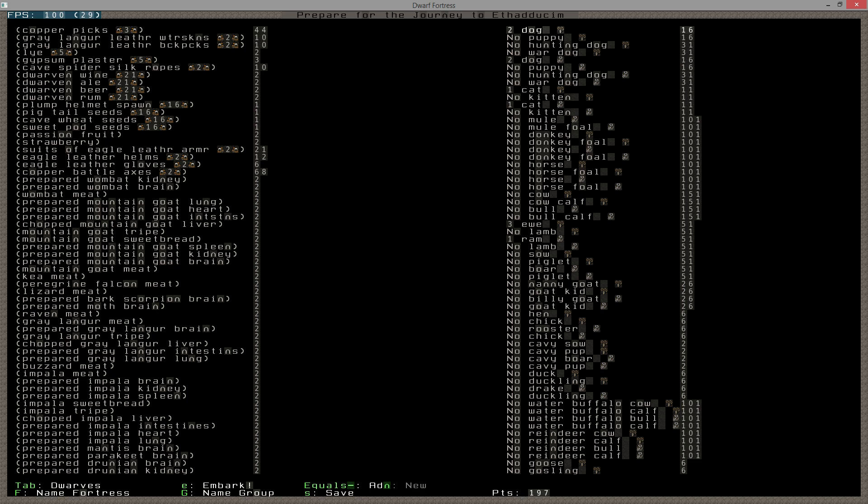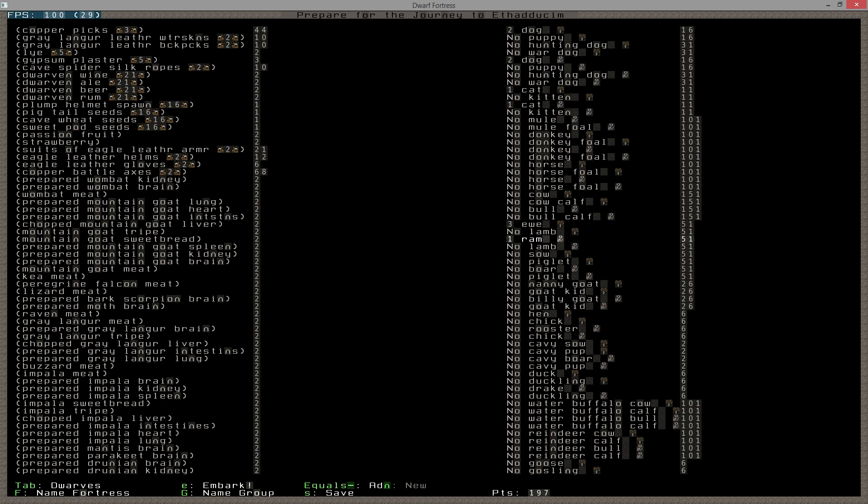My embark profile is configured right here - no notification that we're missing anything. We have two female dogs, two male dogs, one of each gender of cat, three ewes, one ram, eight blue peahens and one blue peacock. That's my standard embark animals. For goods we're bringing three copper picks, two water skins, two backpacks made of great langer leather, five lye, five gypsum plaster, a couple of ropes, and 21 each of dwarven wine, ale, beer, and rum.